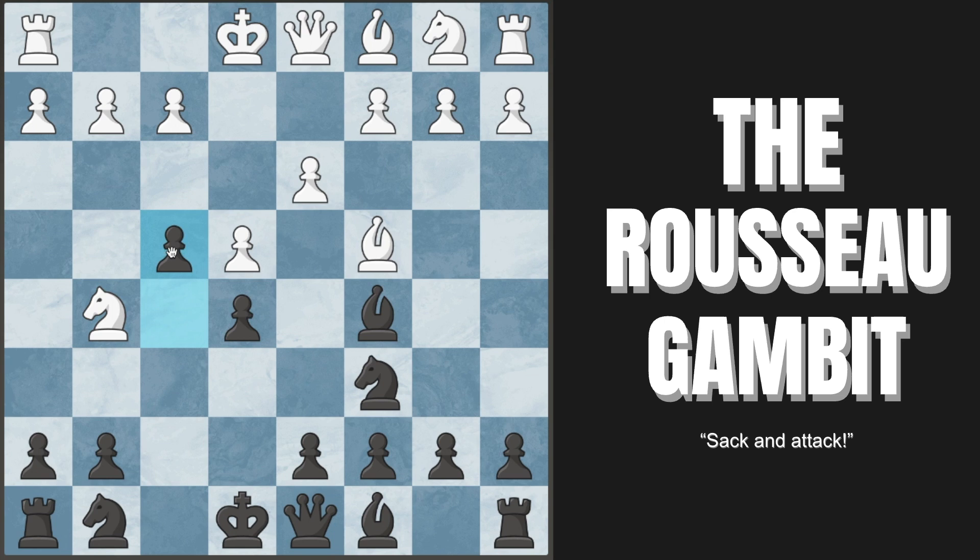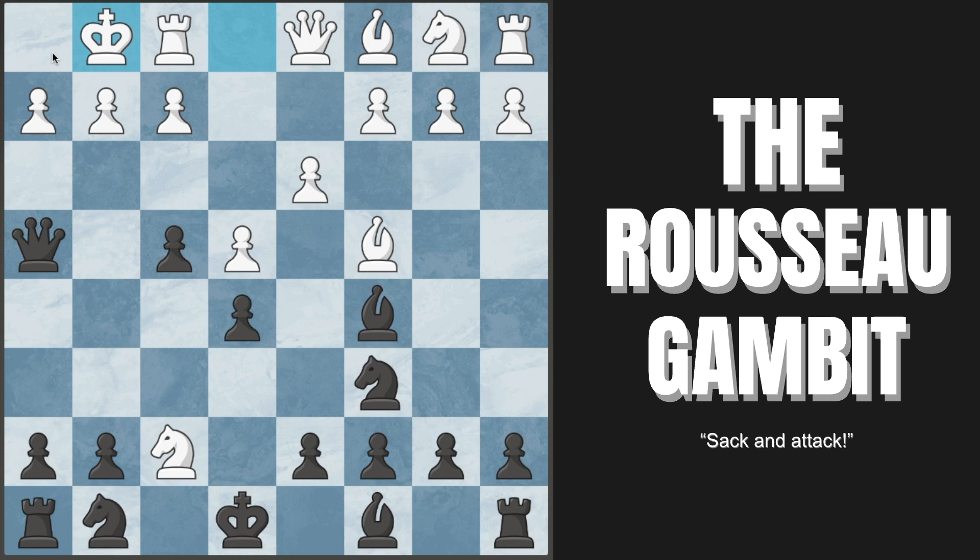White pretty much always plays knight to f7 — it looks like we're getting forked and completely lost. But our queen slides into h4, threatening checkmate. They can't take the rook because queen takes is just checkmate. Most of the time white will castle. You don't care about the rook at all — simply play knight to f6. After white captures, you move your knight into g4, and you are already winning. You're down an entire rook, but the attack is way too strong.